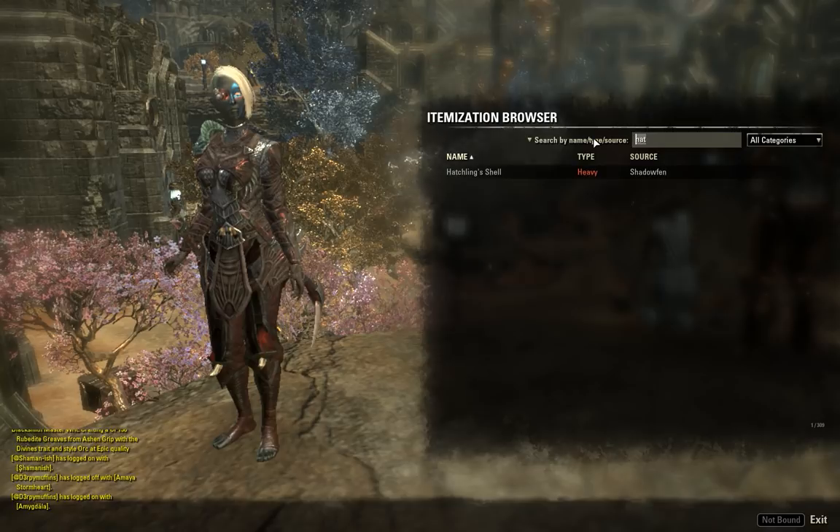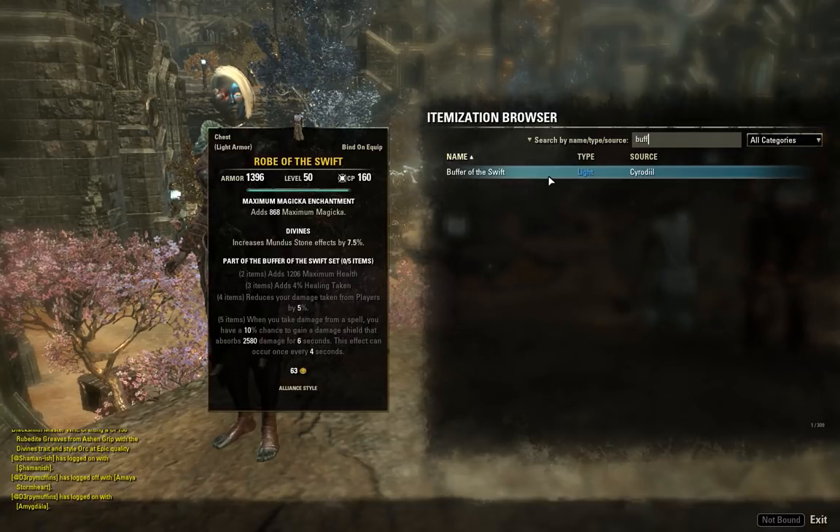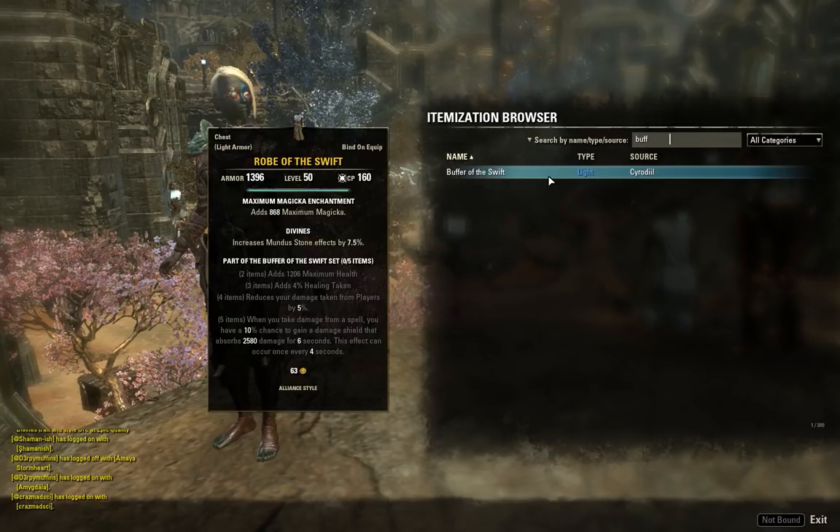Number eight is Buffer of the Swift — a light armor Cyrodiil set that has been in the game since launch. We've got two-piece max health, three-piece healing taken, four-piece reduced damage taken from enemy players by 5% — a rare and interesting four piece. But then the five piece: when you take damage from a spell, you have a 10% chance to gain a damage shield that absorbs 2,580 damage for six seconds, on a four-second cooldown.